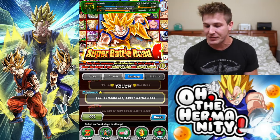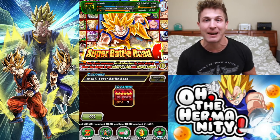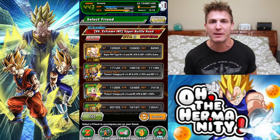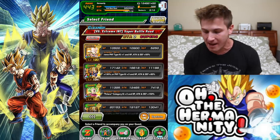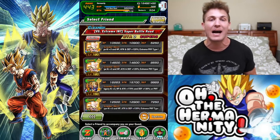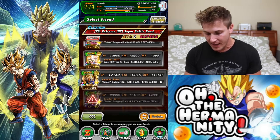We're going to be doing the Extreme INT. I just made a team that I basically tanked the event with — it was probably one of the easiest runs I've ever done on Super Battle Road. My team consists of probably some units that maybe not all of you have right now, but you will get them eventually. Super Battle Road is not meant for the casual player — you've got to have some good units. I'm going to look for an ally Gogeta friend that has a bit more power.